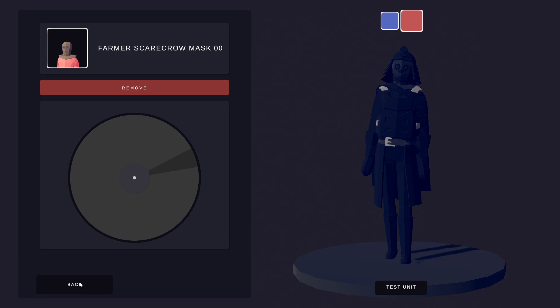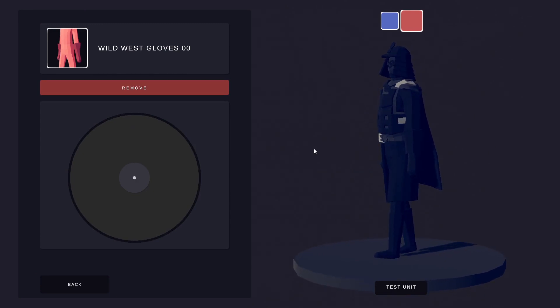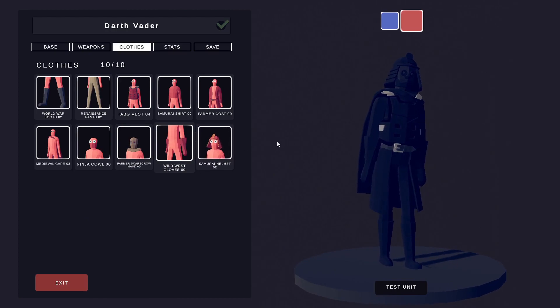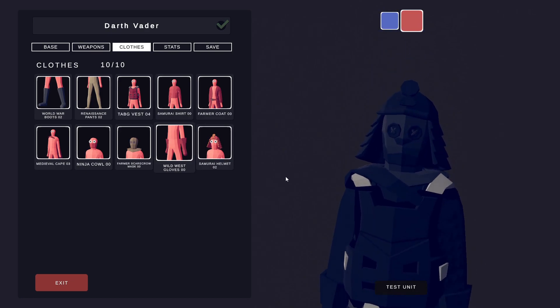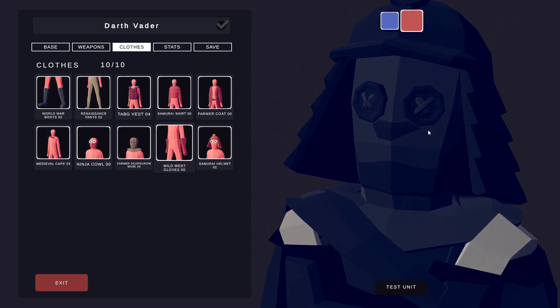After that, we've got the Wild West Gloves, which look a bit beastly and are as close as we're going to get to his gloves — black as per everything else, though it frustrates me that this particular part isn't showing as fully black. Finally, the Samurai Helmet appears to be the best option. There are a couple of helmets you could use, but this one is the closest to his actual helmet shape, and you can see what the eyes look like up close.